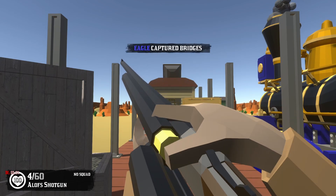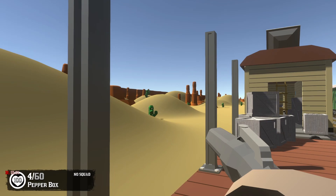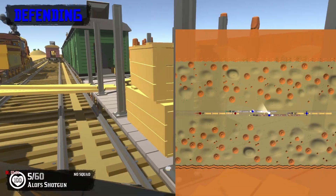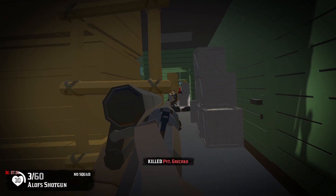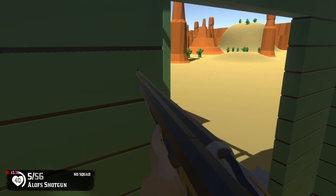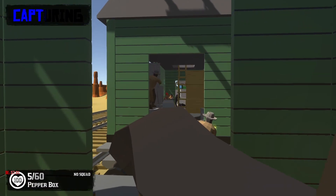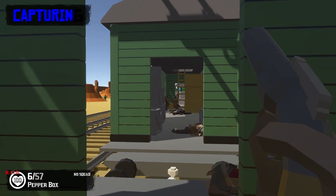Our loadout here is a shotgun. We also have a thing called the pepper box — you have to hold it to fire, which is pretty cool. The reload is interesting: you just take off the front of the gun. I haven't been paying much attention to fighting, and it looks like our team has already advanced really far up the trains. Here's our first sighting of enemies — this shotgun is really effective and can basically one-hit kill most enemies as long as you're close enough. I got two kills with this thing.